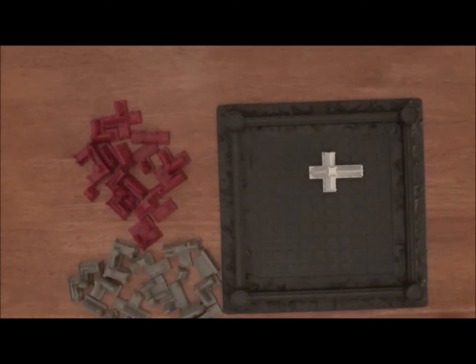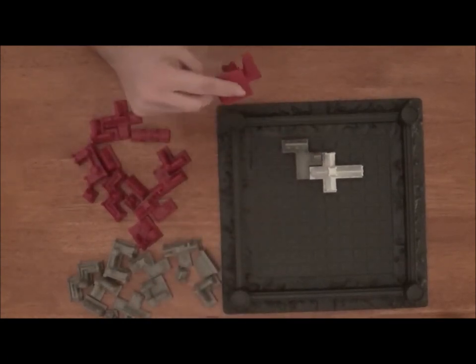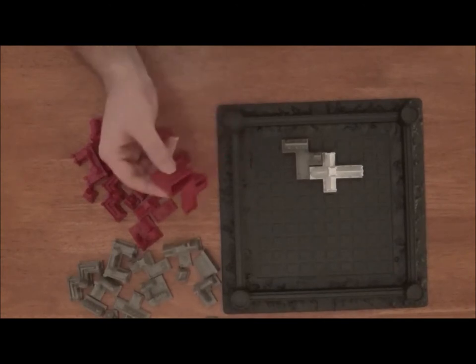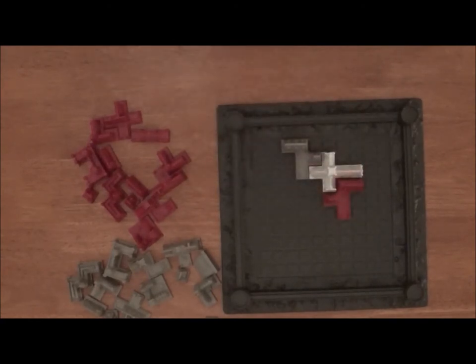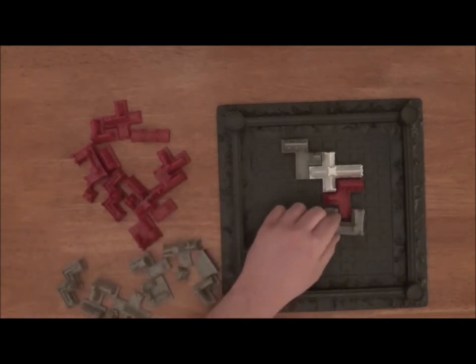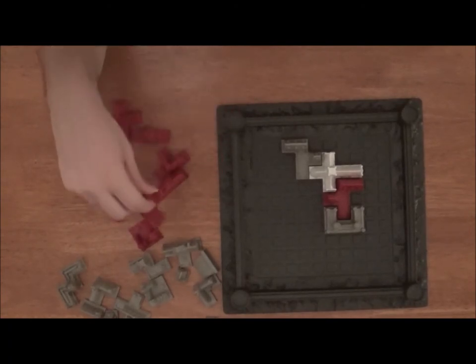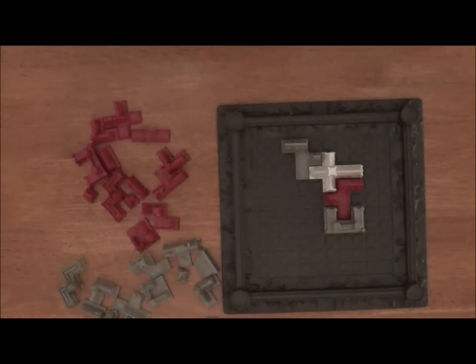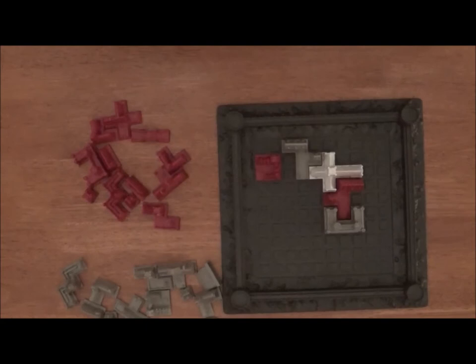I'll go first and make my first placement. I like to get rid of this guy first — it bugs me late game. It's a really hard piece to play, so getting it out of the way early game is preferable. I'll put my castle around your academy — got to protect all the small kids. Nobody will attack the academy. Don't attack nuns. Nuns are nice people.